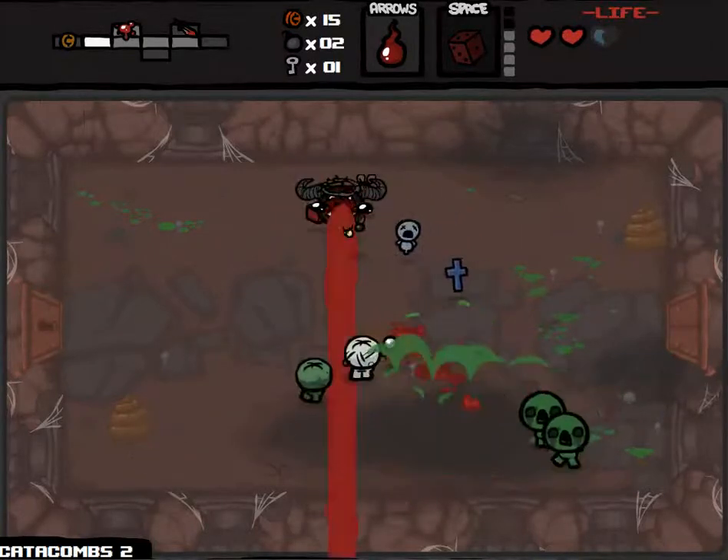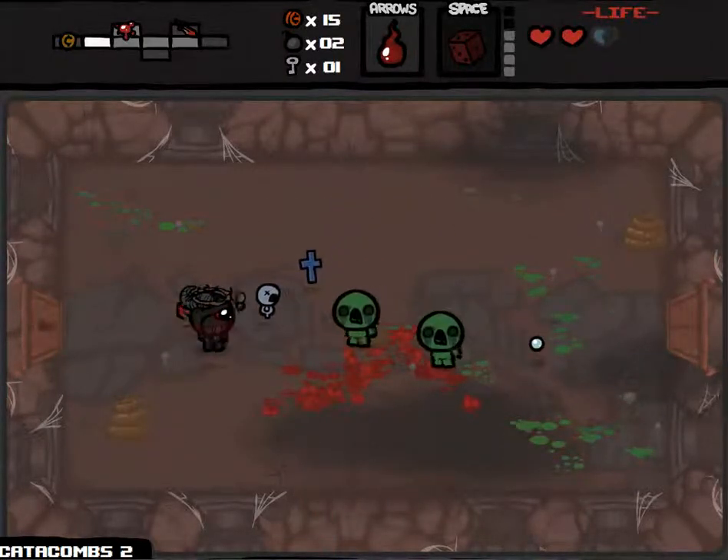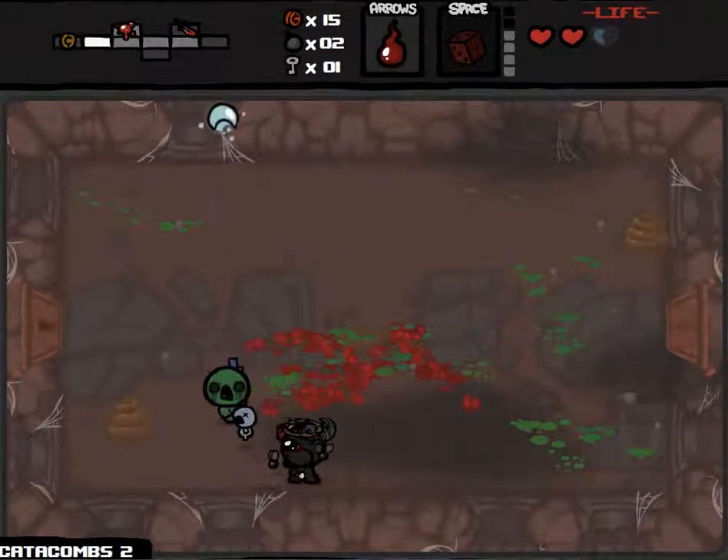When your health is dropped to one heart, you have a chest appear.